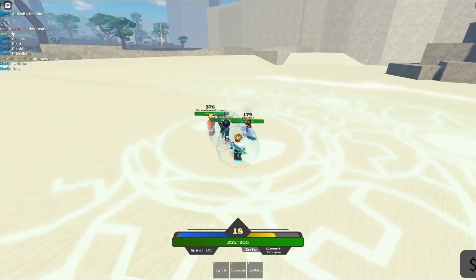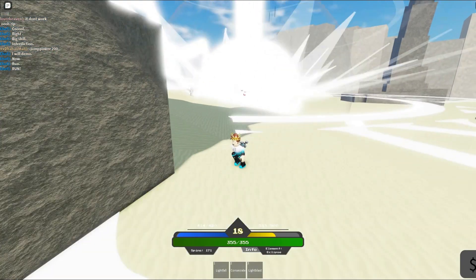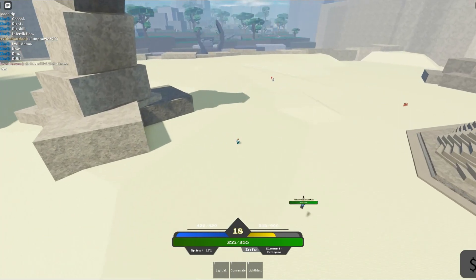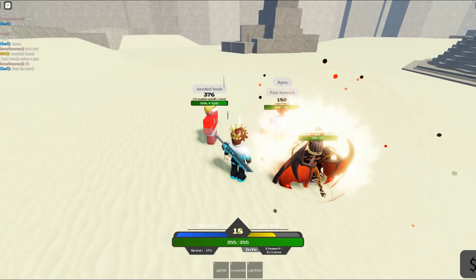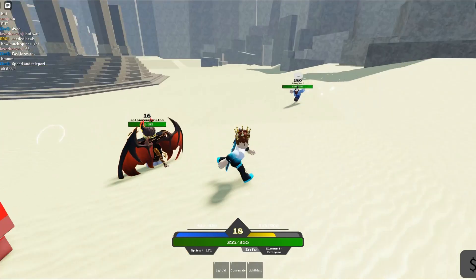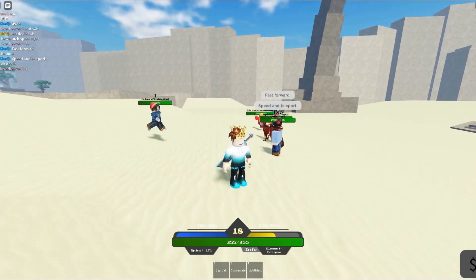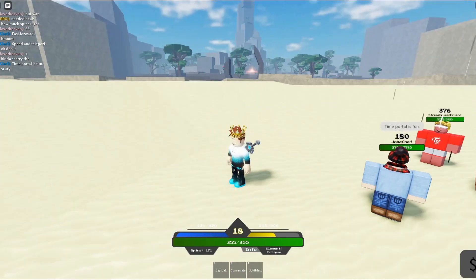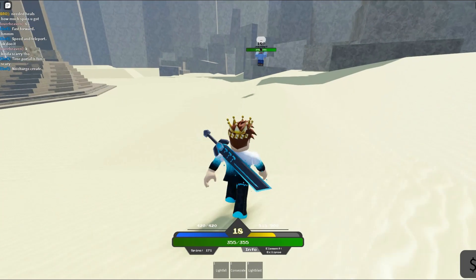It's charging up like this. It grows - you got incinerated! That's actually crazy. It's kind of like a celestial-type thing. Next is Fast Forward - he wanted one more move. Fast Forward gives him speed and teleportation, so pretty much his dashes teleport him. No charge needed.